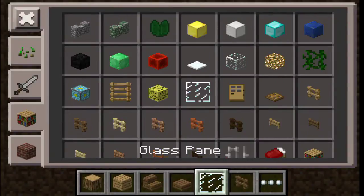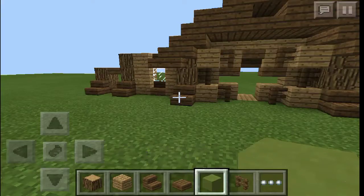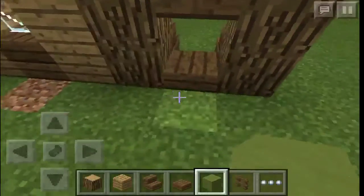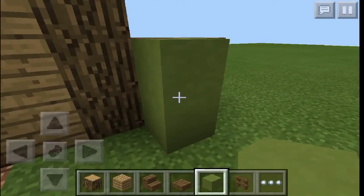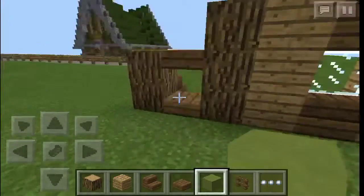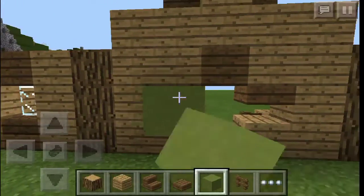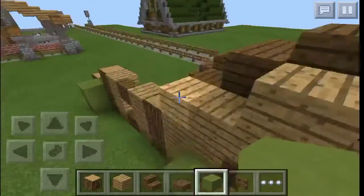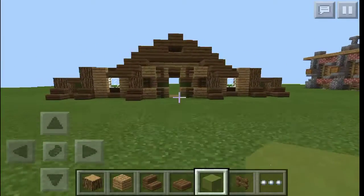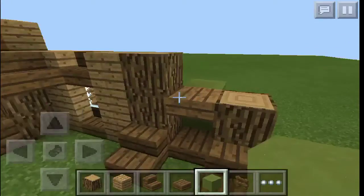A block that we have not introduced yet but will introduce now is the lime stained clay. What we're gonna do with this lime stained clay is come right behind here and add it right here, filling in those gaps. Basically just do that, then do it over here too to fill in those gap areas. Now we've got something that looks like this — it adds a little bit of color, a little bit more spice if you will.